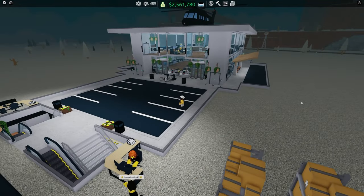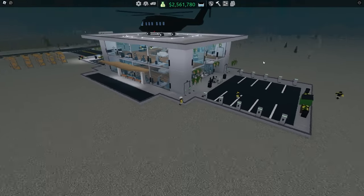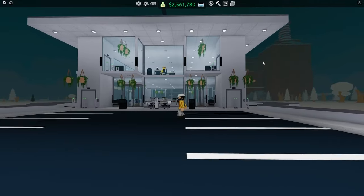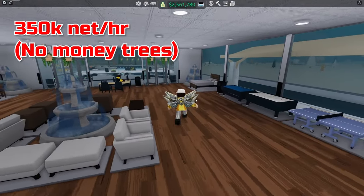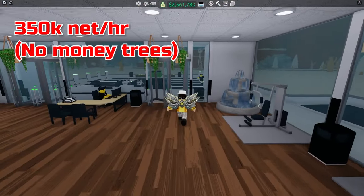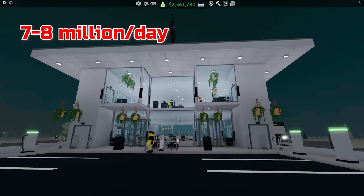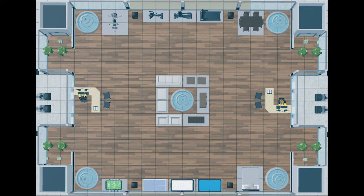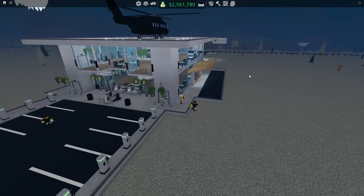We have now built a beautiful looking layout. You can design it as much as you want — it's not meant for beautiful design, it's meant for efficiency. This layout should earn you about 350k net earnings per hour without any money trees, meaning you'll earn from 7 to 8 million in 24 hours. Here are two photos of the layout from above. The only thing now is to open the store and you will earn lots of money.